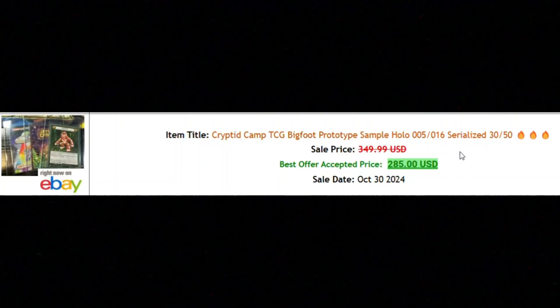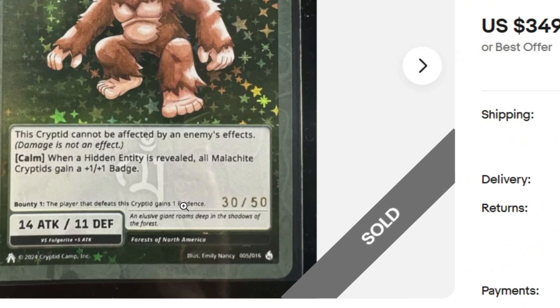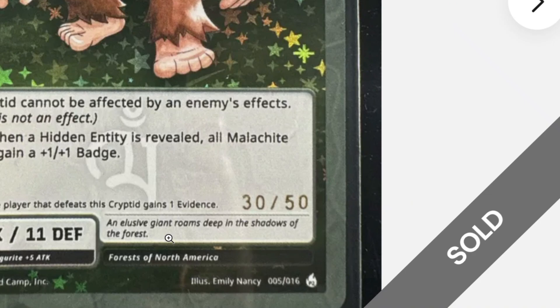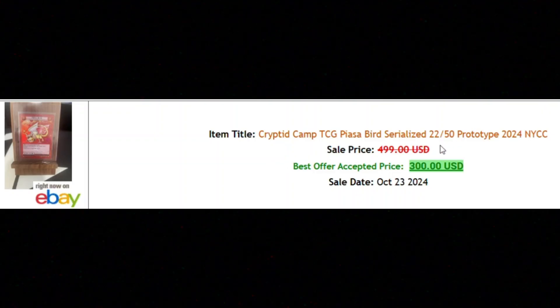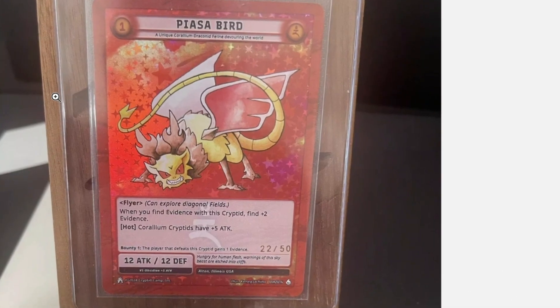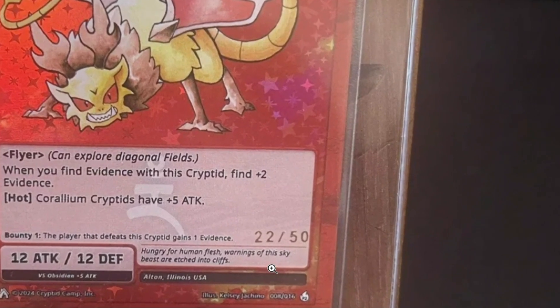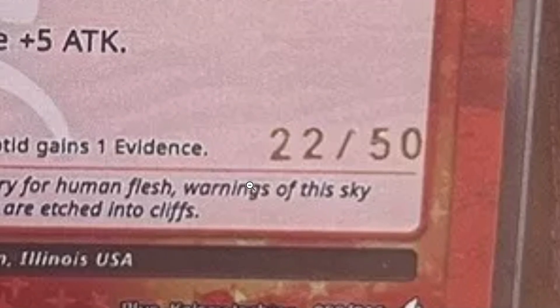And then two massive, huge recorded sales for Cryptid Camp. The sample prototype Bigfoot, serialized out of 50 — number 30 out of 50 — sold for $285 American. It's got the Full Hollow and you can see it's number 30 out of 50 serialized. But we do have a bigger sale than Bigfoot. What's bigger than Bigfoot? Piazzabird, serialized out of 50, number 22 out of 50, sold for $300 American. There's Piazzabird from Cryptid Camp — look who drew this: the same person who drew Mothman, Kelsey Cicchino.